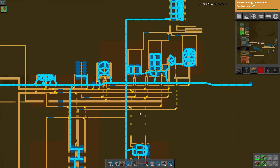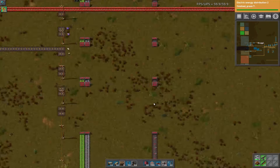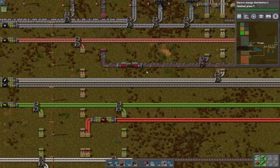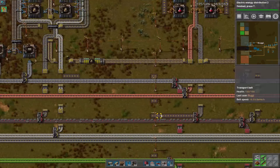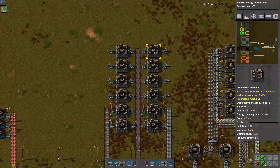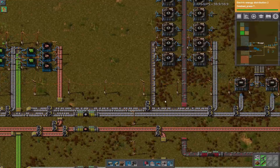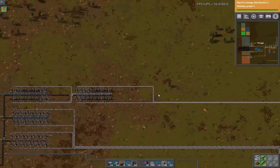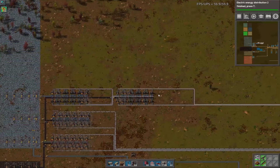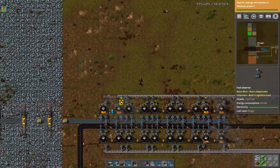Guess what happened after we got this system going? Gears completely evaporated. Completely. I even upgraded to red, and yeah, completely evaporated. So I've got a whole bunch of gear manufacturing here, but of course we don't have the iron to support that. So what I'm up here to do is use the new electric furnace system that we have now researched.